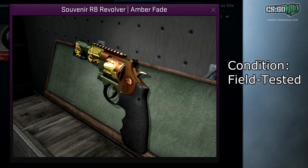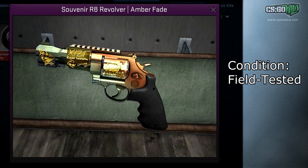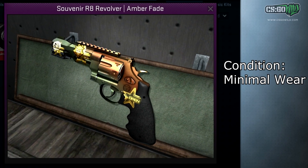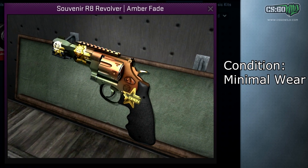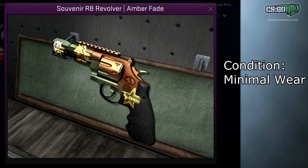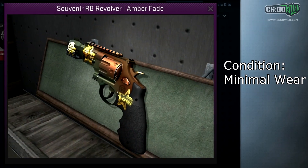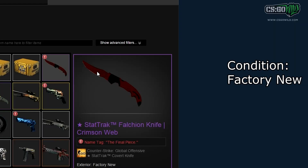We also have the Souvenir R8 Amber Fade — this is the rarest skin in the game just to get in any condition. There are only two that exist: one is Field Tested and one is Minimal Wear, so they're basically one-in-the-world skins for their respective conditions. No one has gotten a Factory New one yet, but there will probably be one dropped at MLG Columbus. Maybe someone will get a Souvenir R8 Revolver Amber Fade from that tournament, since there are going to be new Souvenir packages and new stickers.